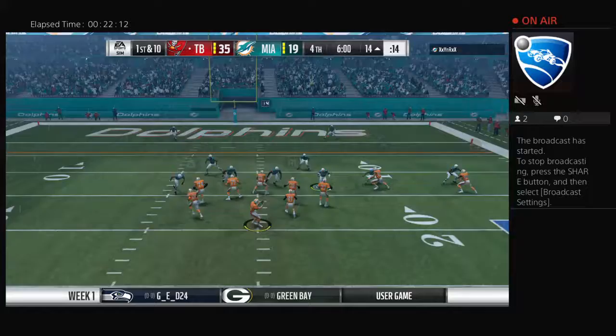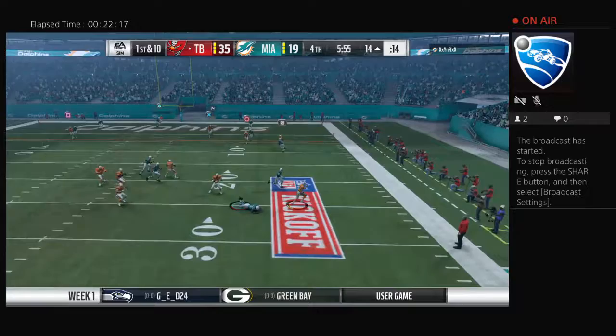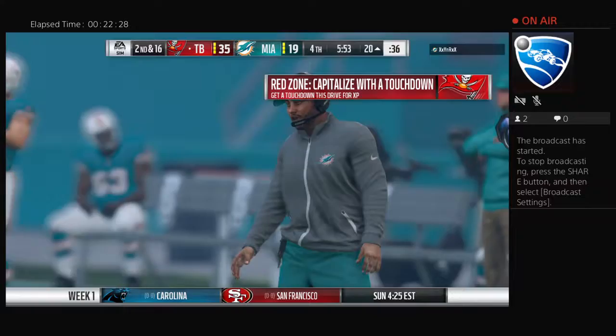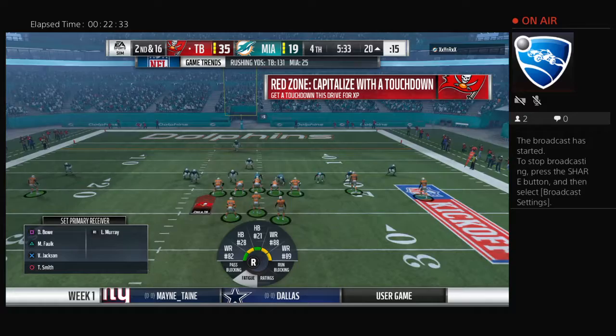On first and ten, here's Rodgers — eluding the pressure right, and he will go down outside of the pocket for a sack. Tried to get away, but could not. More often than not, they've had his number — we can count them up: one, two, three, four sacks given up. But guess what? He's still been able to make some plays and right now they have a lead.